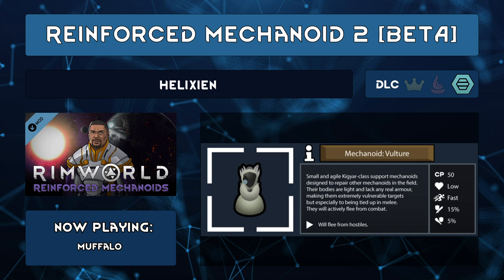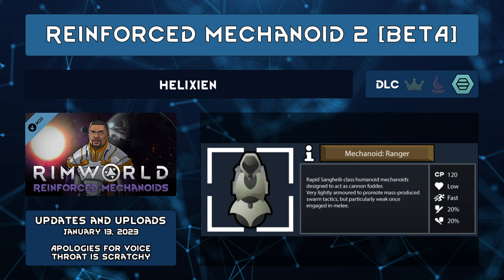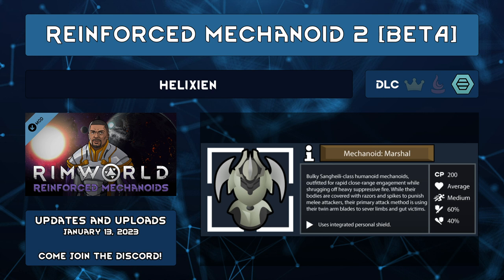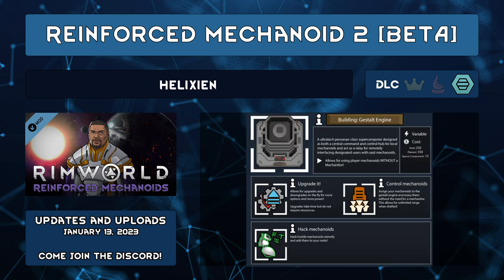Reinforced Mechanoid 2 Beta by Helixion used to be known as Halo RimWorld Heretic Mechanoids and is an expansion to their Reinforced Mechanoids Tyreken Line mod. It adds 10 new mechanoids — plus an additional two if you have Royalty — that fill roles not seen in vanilla mechs. There's mechs that can repair allies, grenade throwers, zergy swarmers, tower shield wielders, walking shield generators, and more. There's new armor, weapons, buildings, another mechanoid faction, and ways to produce power.